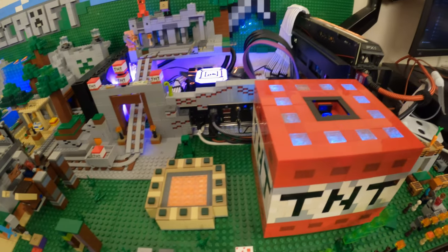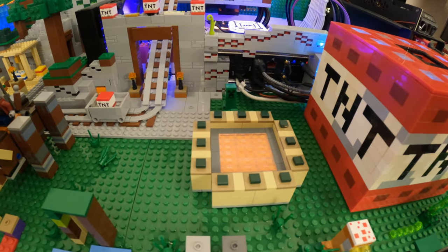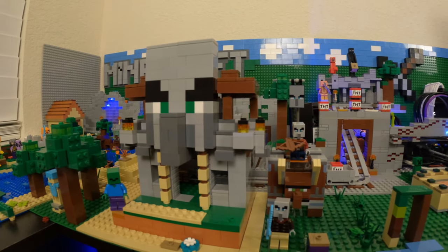As for the end portal, I'll keep it here in between the TNT block and the pillager castle, but I'm thinking about building an above-ground stronghold around it. As for the pillager castle, I have some details to finish up there.